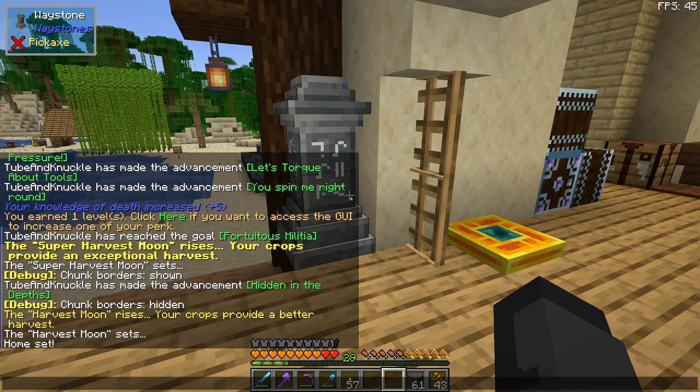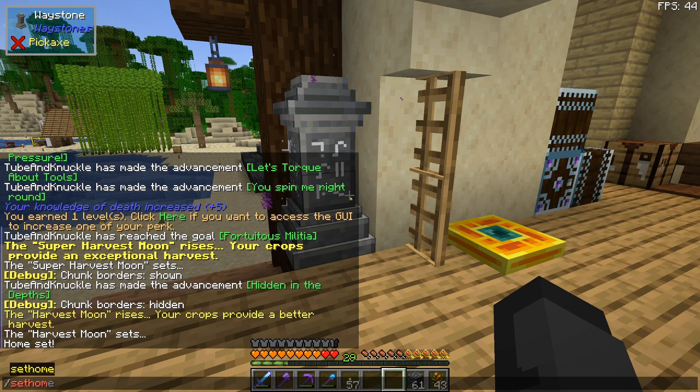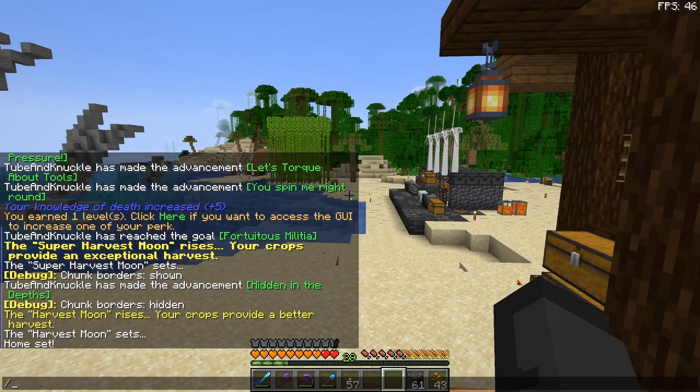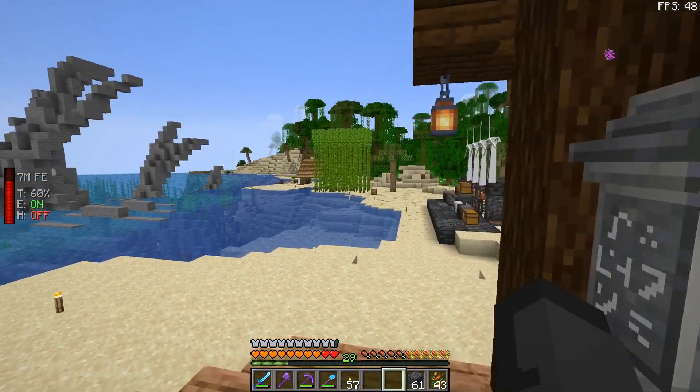Another thing I suggest to do because this is a new pack is to set your home. In order to do that, hit backslash, then type 'set home' and give it a name — I called mine home. Hit enter. Done deal. So then if you get stuck somewhere, you can just go slash home and it takes you home. Easy peasy.